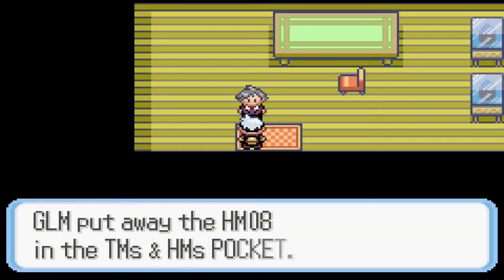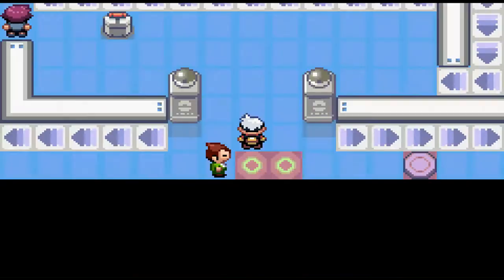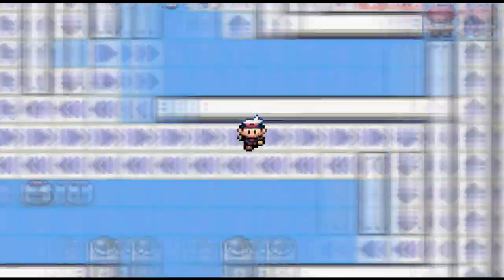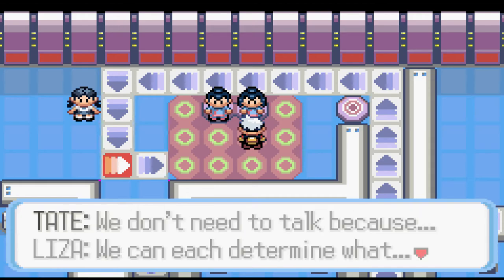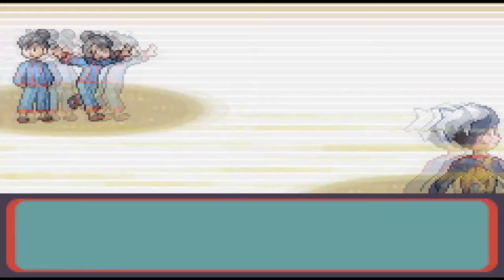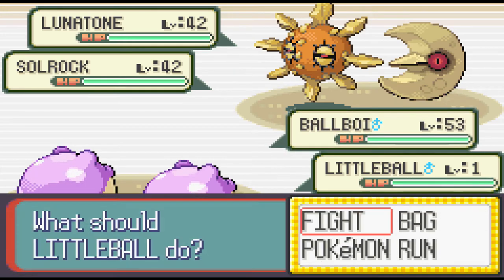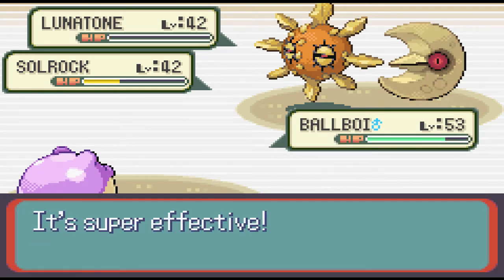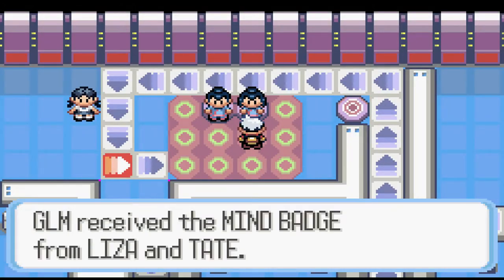Let's pick up in Mossdeep City where Steven has a house. He gives us the Dive TM. Conveniently the next badge is right here in the city. I like this gym - I'm a sucker for conveyor belts - but this gym has a problem: it's the one time in the game you're forced into a double battle, and this is a solo run. Well, let me introduce you to our new friend Little Ball - a level one shiny Spheal whose sole purpose is just to die. Both gym leaders are weak to Water and Surf is going to hit both of them at the same time - that's pretty much the whole fight.